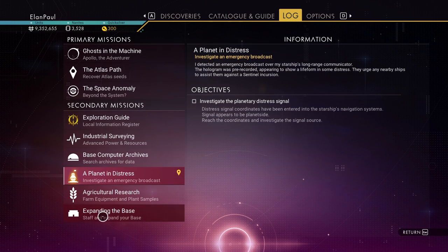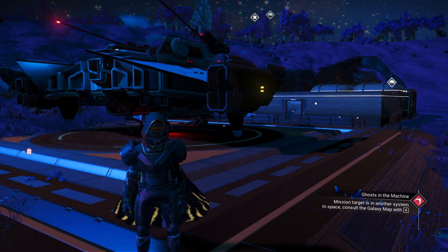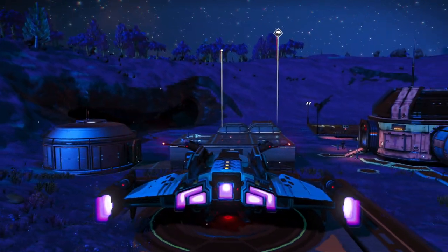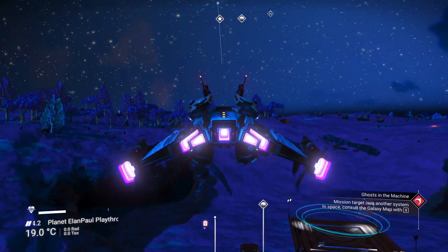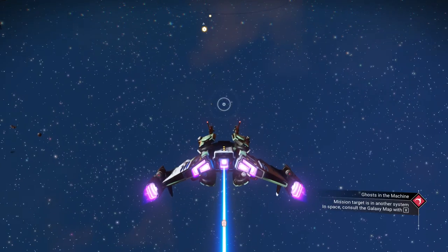Computer archives we already understand; we're still expanding the base. Alright, let's move on. We need to get to Artemis and find out what's going on. We need mission targets in another system — consult the galaxy map. We're going to get that going. Out into space we go. Into hyperspace.